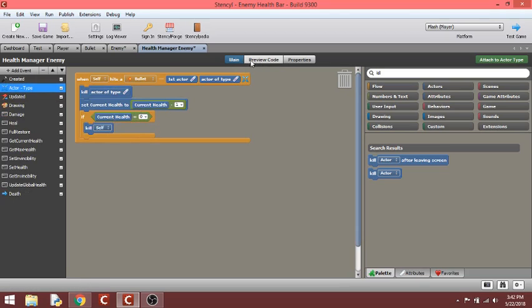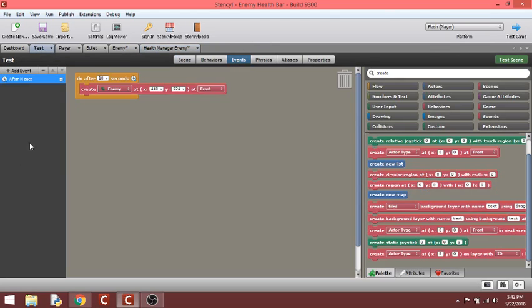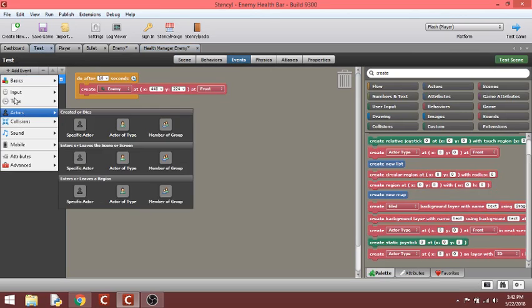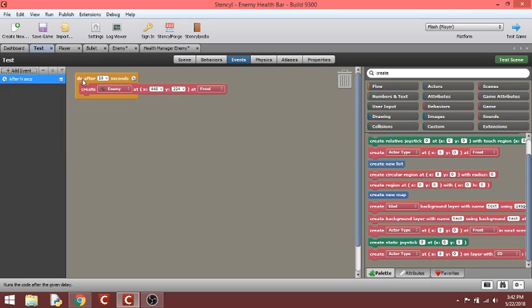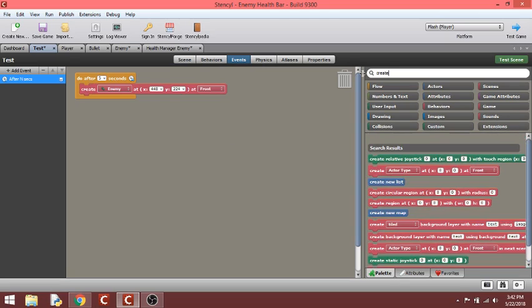Now for spawning the enemy, go to the scene, go to events, and add a timer event. There's a clock option — 'every X seconds' or 'after X seconds.' Choose 'after number of seconds' and type in 10 or 15 — we'll do 5 for demonstration. Then create the enemy: just type 'create' and it gives you everything with that word. Choose 'create an actor type' and select what kind of actor you want to create.